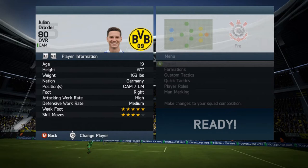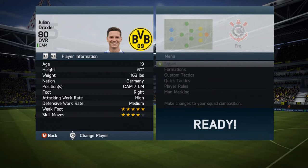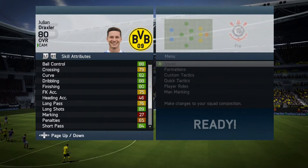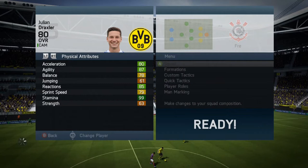Let's have a look at some stats, then I'll go over to some in-game footage and show you why this player is such a beast. Here are some stats: 88 ball control, 82 curve, 88 dribbling, 80 finishing, 89 long shots, 84 short pass, 85 shot power. Acceleration 80, agility 87, reactions 80.